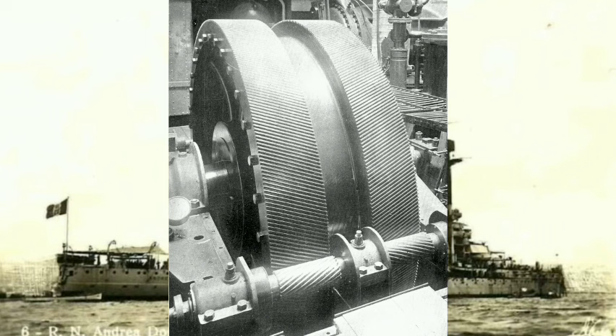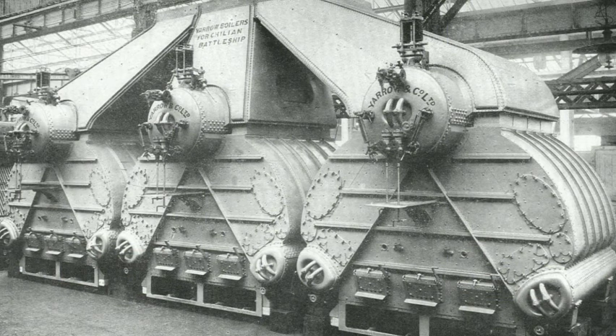The ships were fitted with three Parsons steam turbine sets arranged in three engine rooms. The center engine room housed one set of turbines that drove the two inner propeller shafts, flanked by compartments on either side housing one turbine set each powering the outer shafts. Steam for the turbines was provided by 20 Yarrow boilers — eight of which burned oil and 12 of which burned coal sprayed with oil.